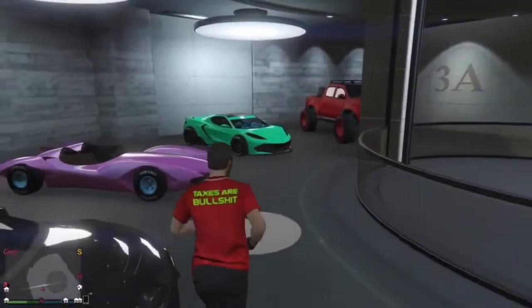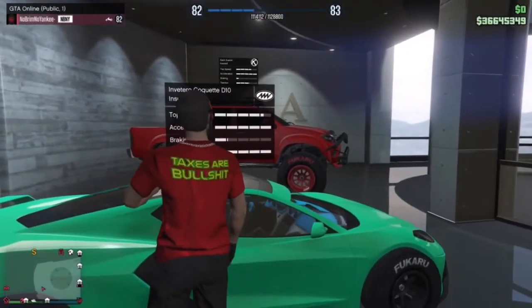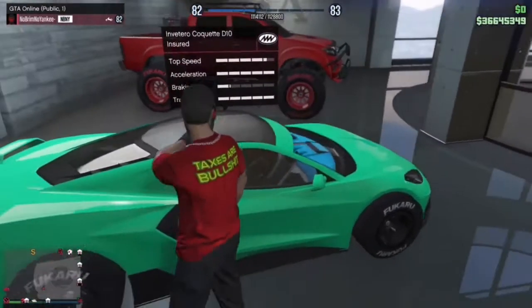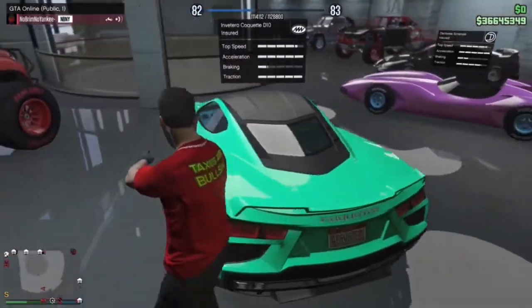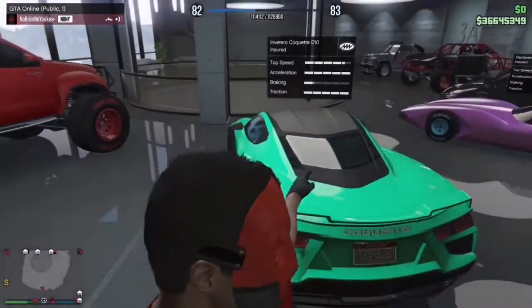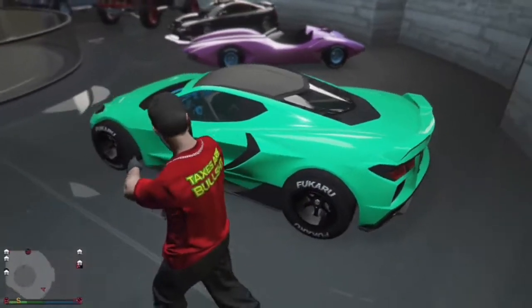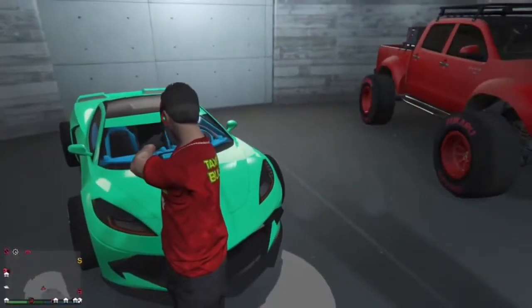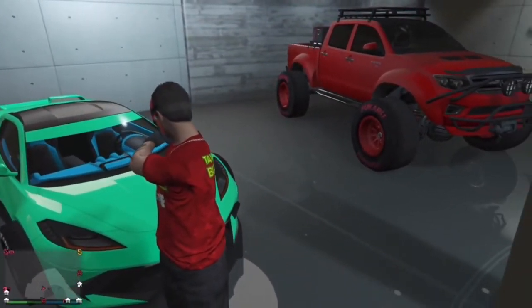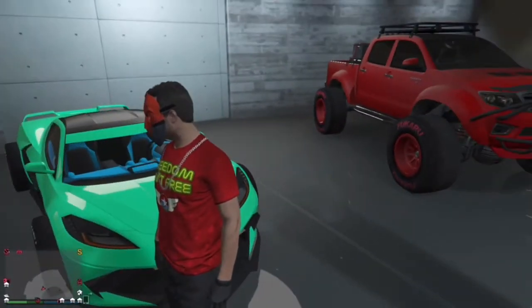This one is a Coquette D10. It's a nice aqua green color, has Yankton plates, comes with F1 wheels as well, a Halloween horn, and a nice blue interior.